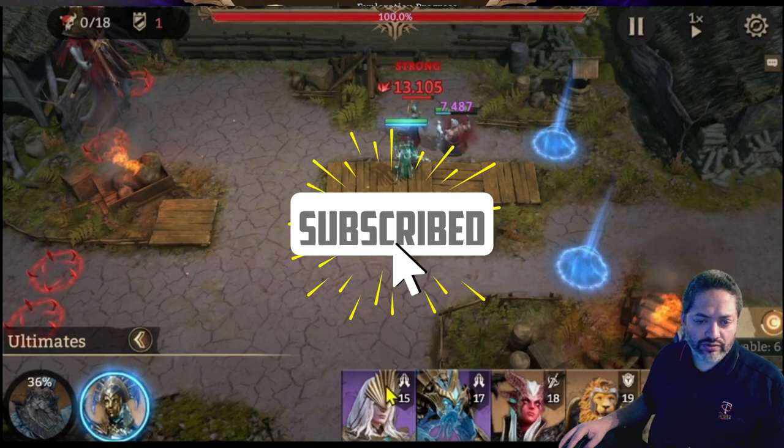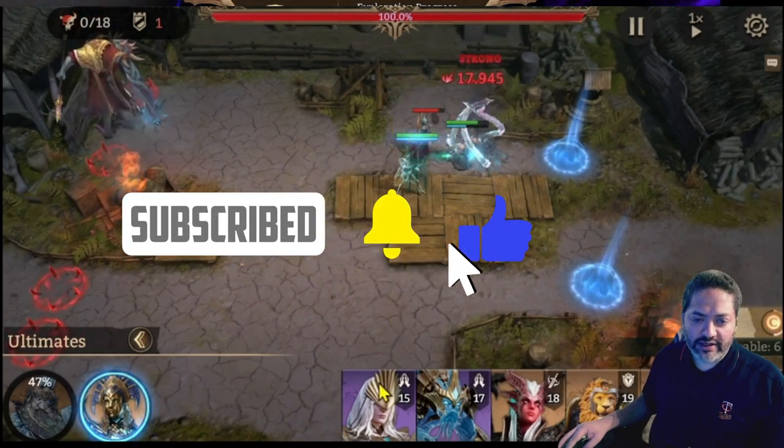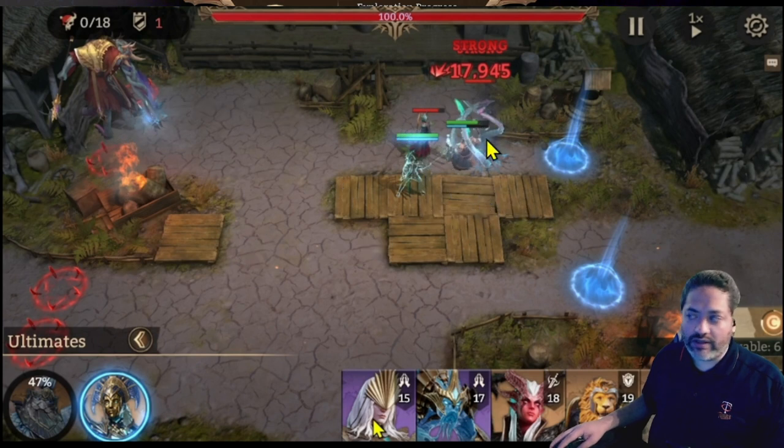Number one: keep an eye on the fact that I placed my tank and my marksman together — the tank to hold up the first ad that's coming down, and the marksman can easily tackle that ad. Those are the ones I'd suggest you bring in to bring them down as soon as possible. The one thing I also wanted to emphasize is that you usually want to bring in a healer, because the tentacles are going to drain HP from whoever they decide to wrap around.